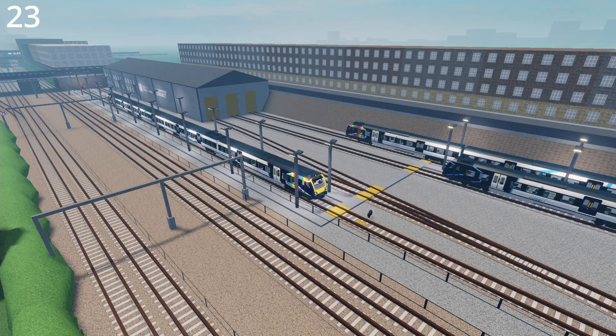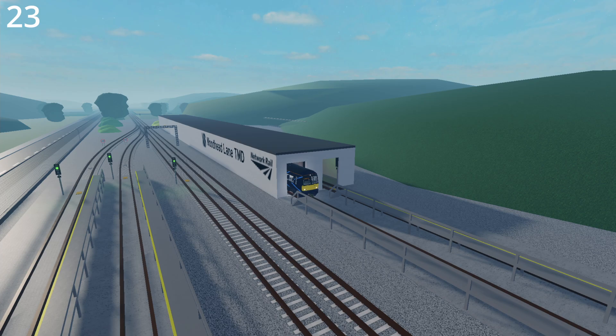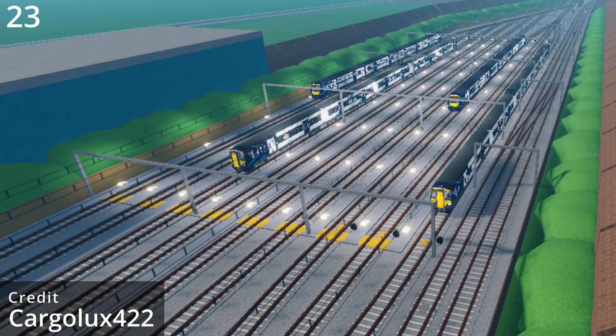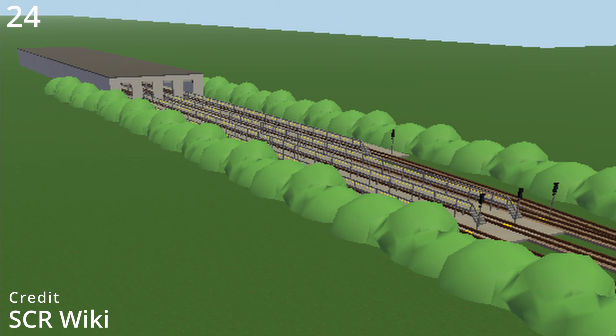Depots that Stepford Connect uses are Benton Depot, Berreley Depot, Leighton Depot, Stepford Depot, Woodhead Lane northbound and southbound depot, North Shore Depot, Femir Green TMD northbound and southbound, Willowfield Depot, Station, and Mainline. Former depots that Stepford Connect used are Bowdoin Depot, Coxley Depot, and Winstreet Depot.